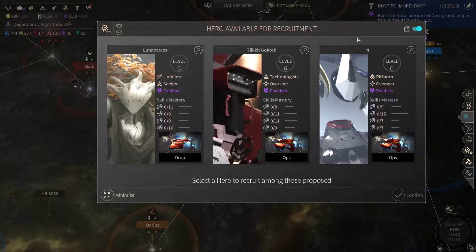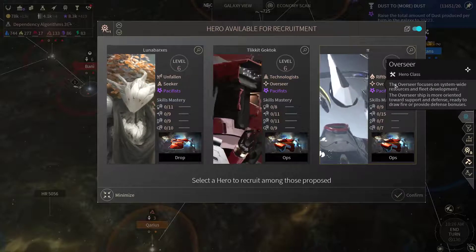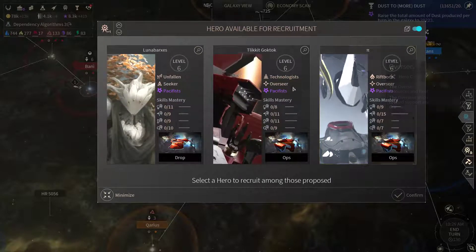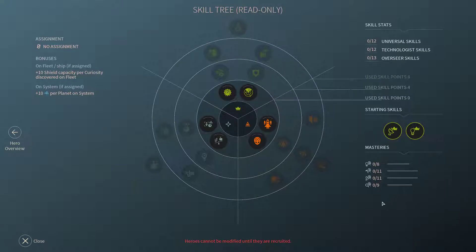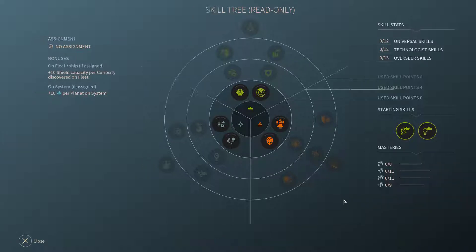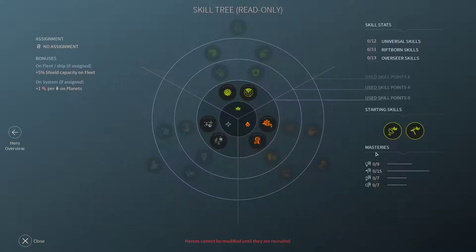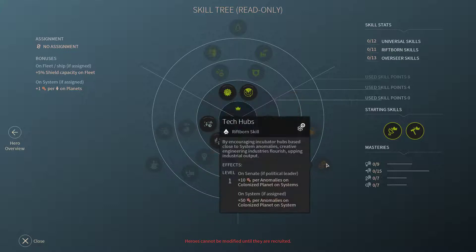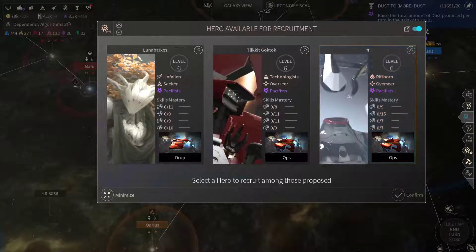We can grab a new hero: Overseer, Seeker, or another Overseer. They've got a nice mix of different abilities — they're a bit better out in space rather than governing a system. The other one is very good at labor, giving extra dust, some science, more science, and more industry. I believe that's not a bad idea, so let's grab this one.